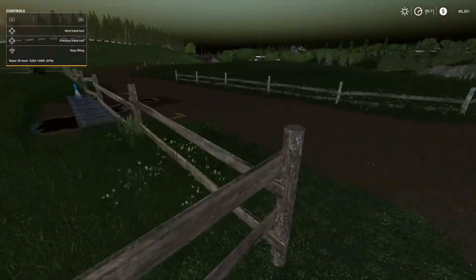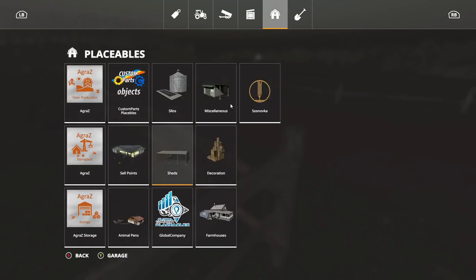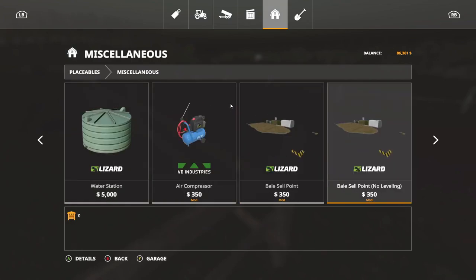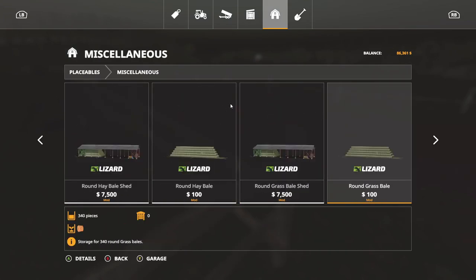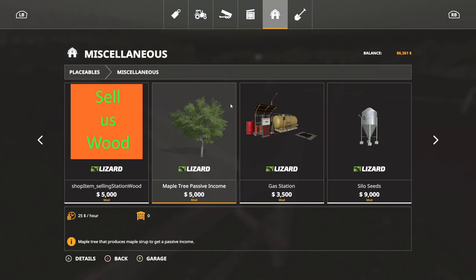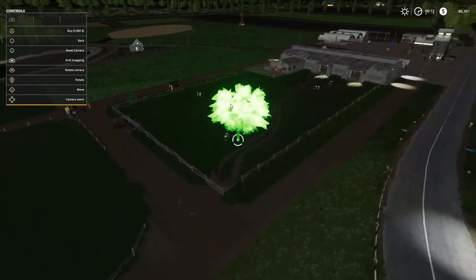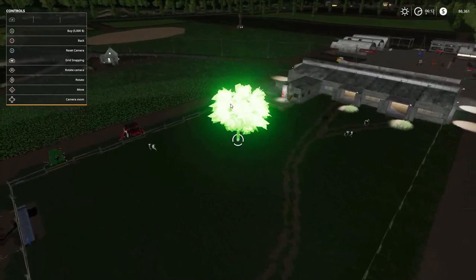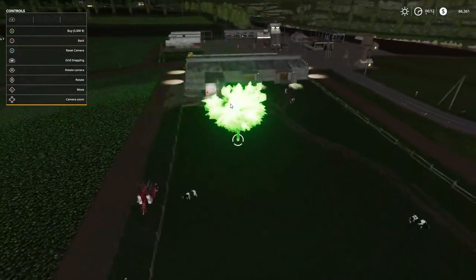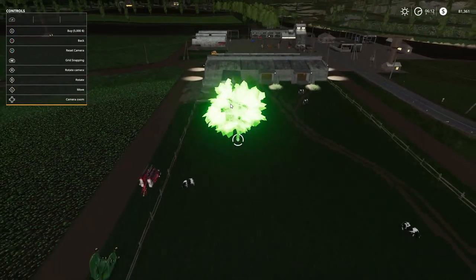Now, while I got the money and the loan is paid off, folks, we are going to go into the miscellaneous section. Right there — maple tree, passive income! It's five thousand per tree but we get twenty-five dollars an hour for each tree. Since I took the trees out from the cows' area, we're gonna go back and give them some shade. I'm just gonna put one... let's put two on this side and over here.